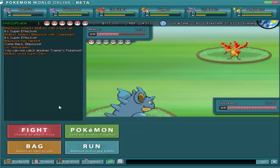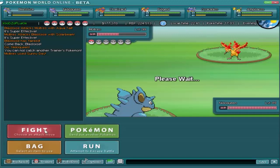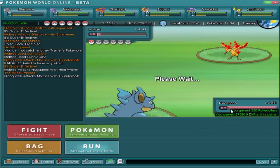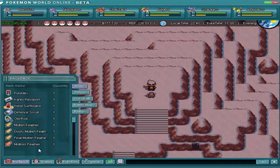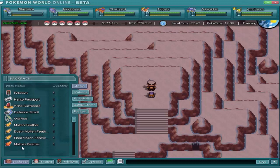You cannot catch another trainer's Pokemon, so it forbids you from catching Moltres. Paralyze failed. My Nidoqueen just hit level 90 - my first level 90 Pokemon! I could have got double XP if I had membership. Moltres flies away leaving a feather behind, and that's how you get the Moltres feather. We got the Dusty Molten Feather - the final feather. So that's how you collect all four feathers in total.